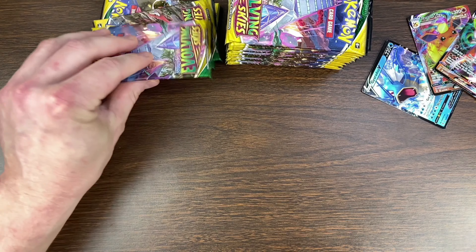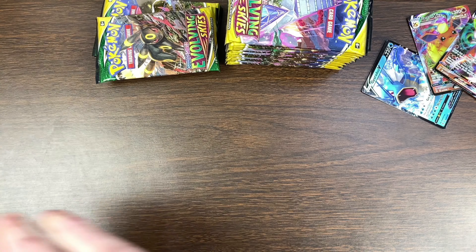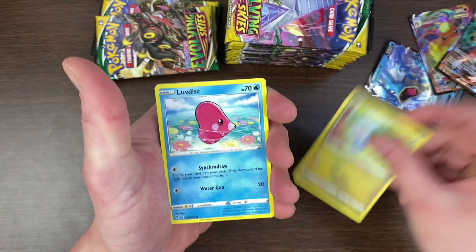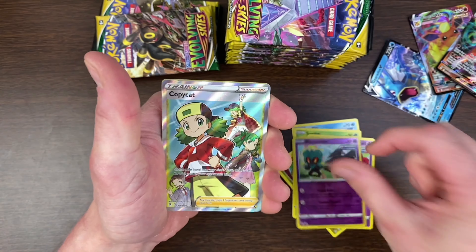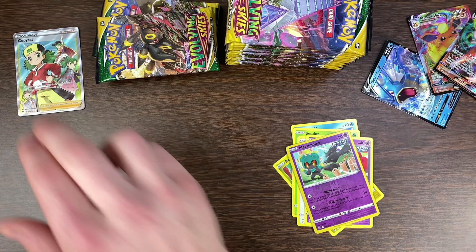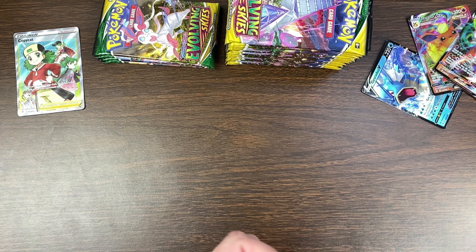I usually get things a day or two early. They mentioned to Nick — because Nick and I have the same distributor — that they were actually able to get things out early, or on time. Like, this is when we're supposed to usually get the stuff, so they're actually on time for once. The Elite Trainer Boxes I was supposed to get — Copycat Full Art Trainer. That's what I'm liking to see. That's a solid pull. But yeah, the ETBs are delayed though.